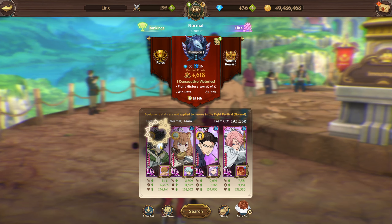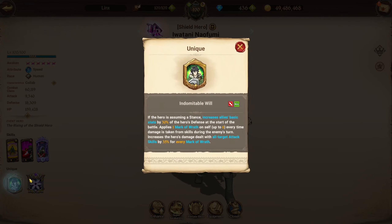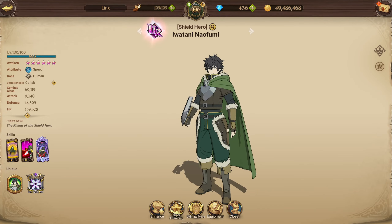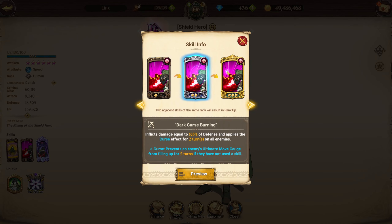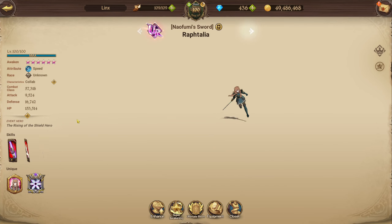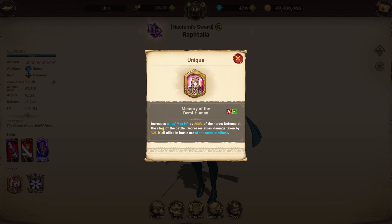Let's have a refresher on what Naofumi does. He increases our basic stats by 30 percent when he taunts up, and gains up to six marks of wrath, increasing his damage dealt by 35 percent per mark of wrath. This is a curse card — if enemies don't attack, their ult gauge gets sealed, so we basically control the enemy's ultimates.